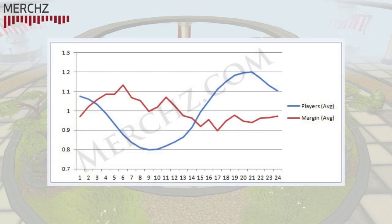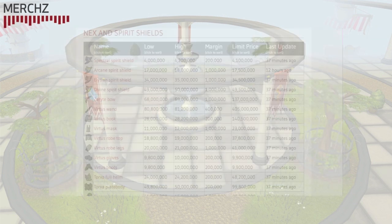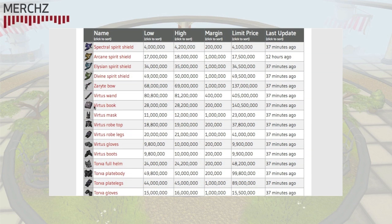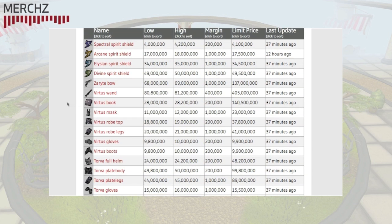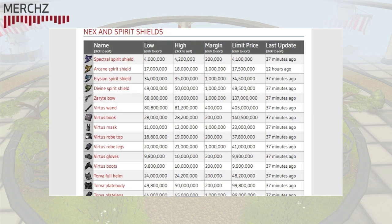Another important thing to keep in mind for these weapons and pretty much all items in general is the time of day. You can learn more about it through the video link in the description — if you want to get more advanced with your merchanting, it's definitely something to look into. When it comes to Merch.com, we provide live graphs for all items price checked in the Nex and Spirit Shields friends chat, which help you with short and long-term investments. For flipping, you can just sit in the friends chat in-game.